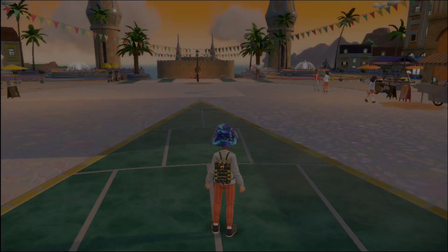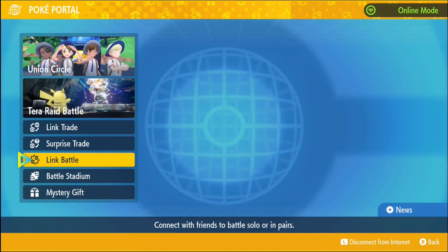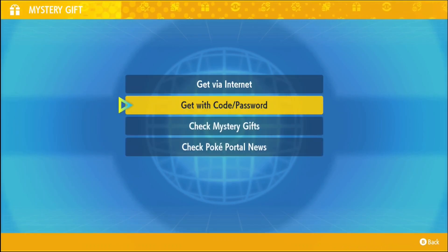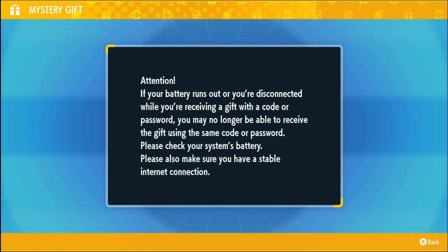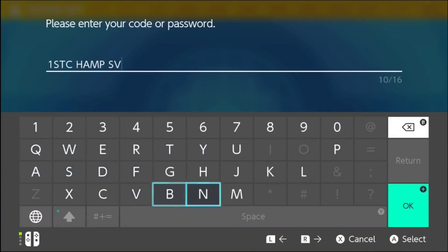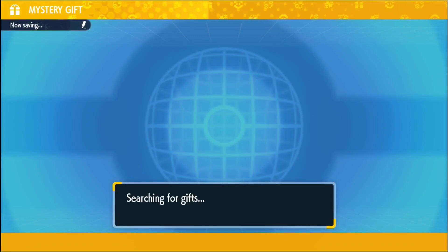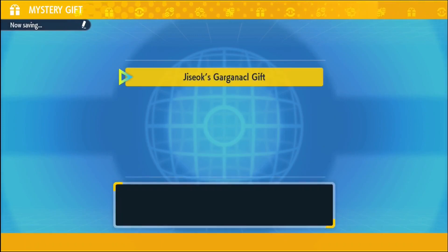What you guys are gonna do is connect to the internet, go to your Poké Portal, and then go to Mystery Gift. From there you are going to use a code. Let me just type in the code for you — here's the code, of course the code is 1STCHAMPV. Now you click OK and it's gonna verify that code for you.